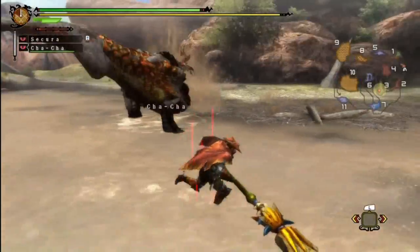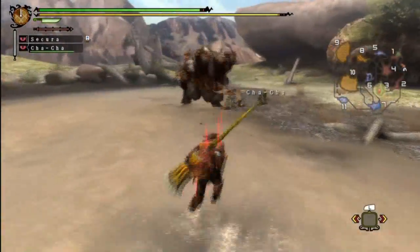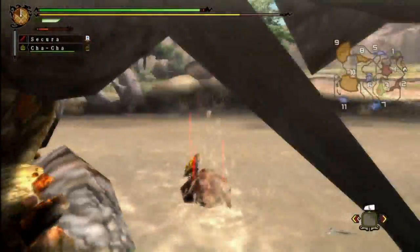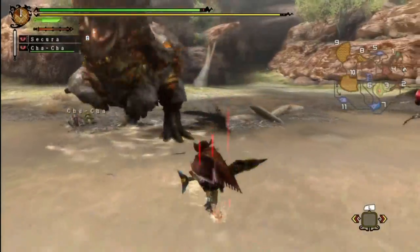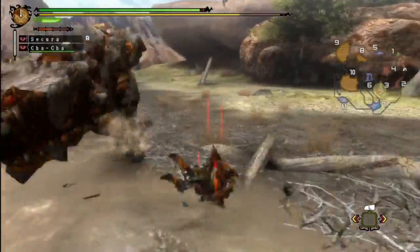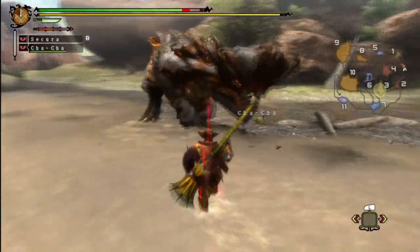His roar is the first roar you'll encounter that stuns you whenever he does it. Royal Ludroth didn't, Qurupeco didn't, Great Jaggi and Great Baggi didn't — but this guy does. It's not really that much of a pain because usually the stun wears off by the time he's finished roaring. But it could screw you over in some situations. Also do not attack his head because you will just keep bouncing off of it, unless of course you're using a hammer, in which case it's pretty much your job to go for the head.